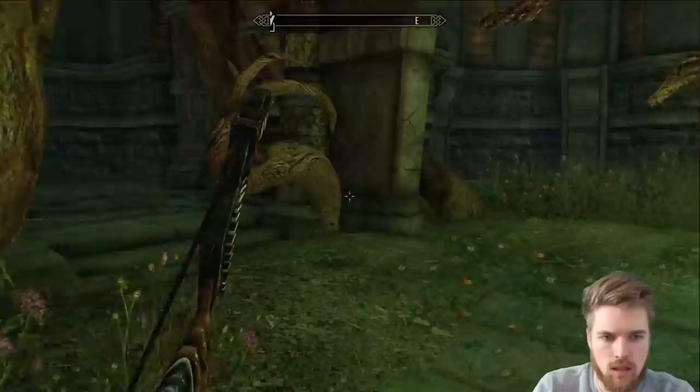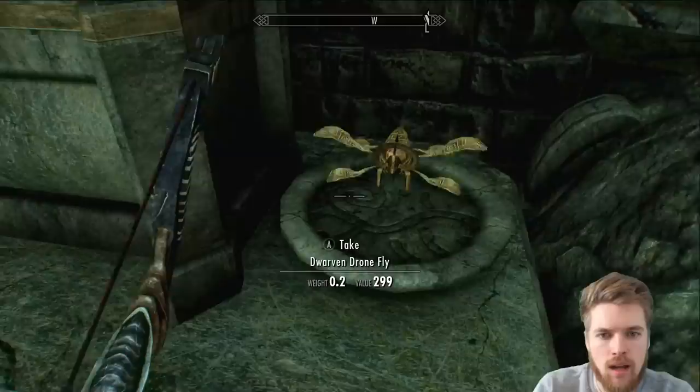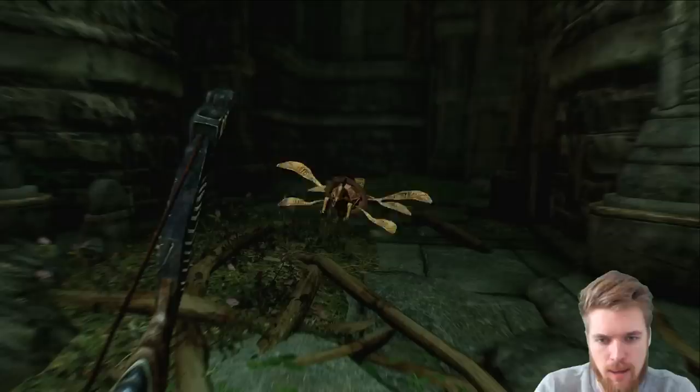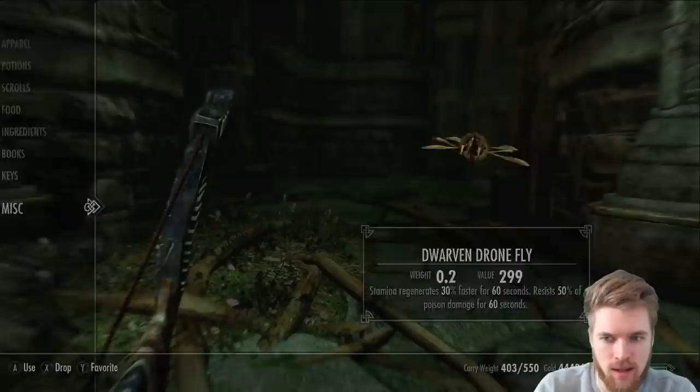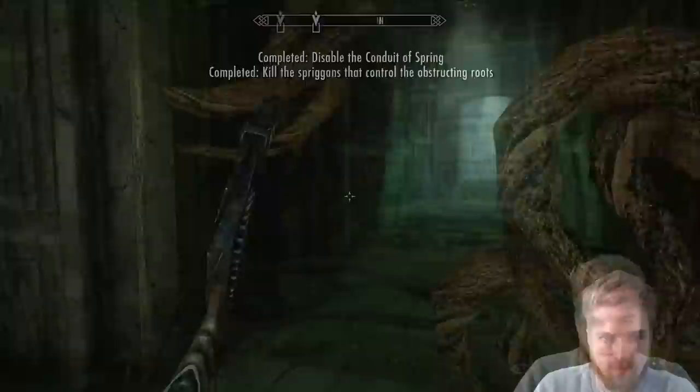It's just overgrown — nothing interesting here though, apart from this chest which I don't need to loot. There is a boss chest here — and here we have it, the Dwarven Drone Fly — look at that, it looks insanely cool! Sell it for 300 gold. Glass boots — nice! Stamina regenerates 30% faster for 60 seconds, resist 50% poison damage for 60 seconds. It looks really cool, sadly it's a consumable. Let's activate the final conduit.